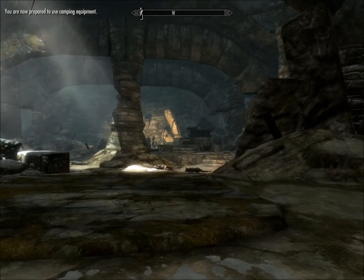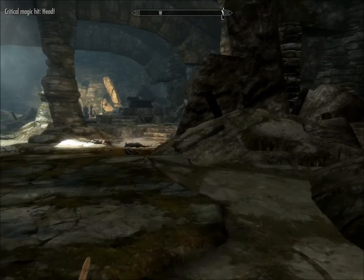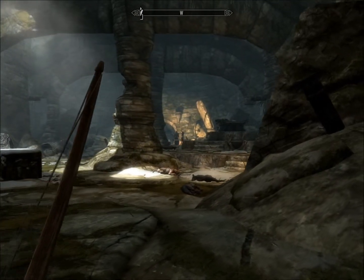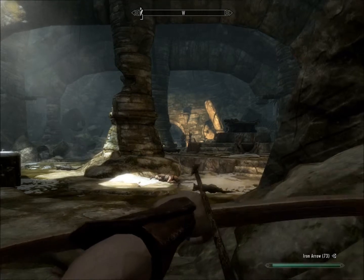Hey everyone, and welcome to another episode of Skyrim Iron Man. This week we go to conquer Bleak Falls Barrow, no matter how much I may want it to be Shroud Hearth Barrow. The theme of this week: experimentation. Let's get started.